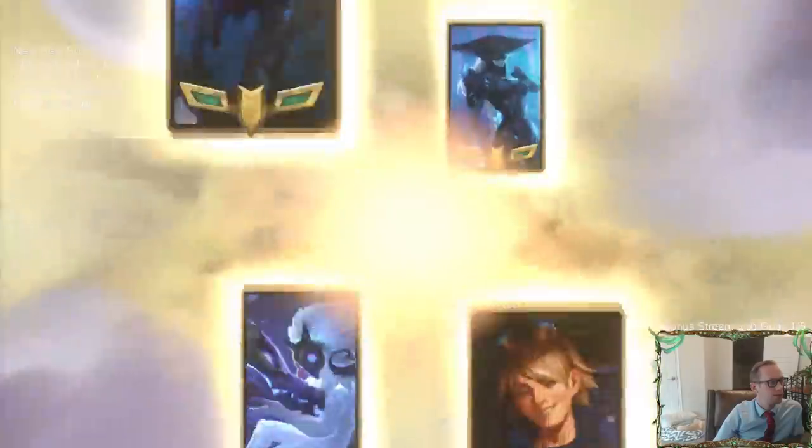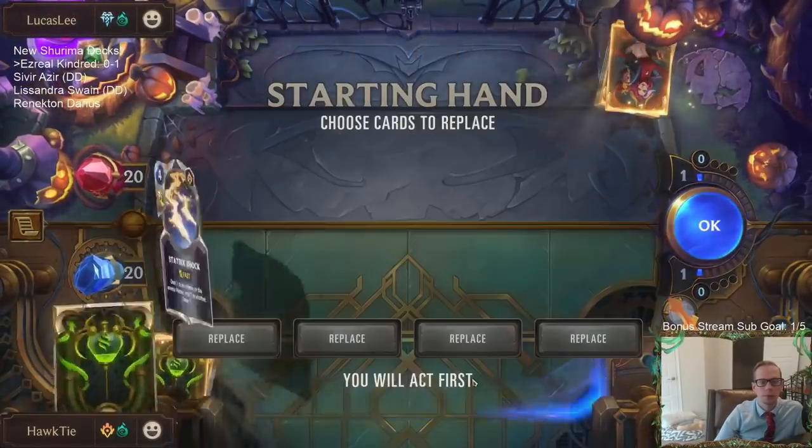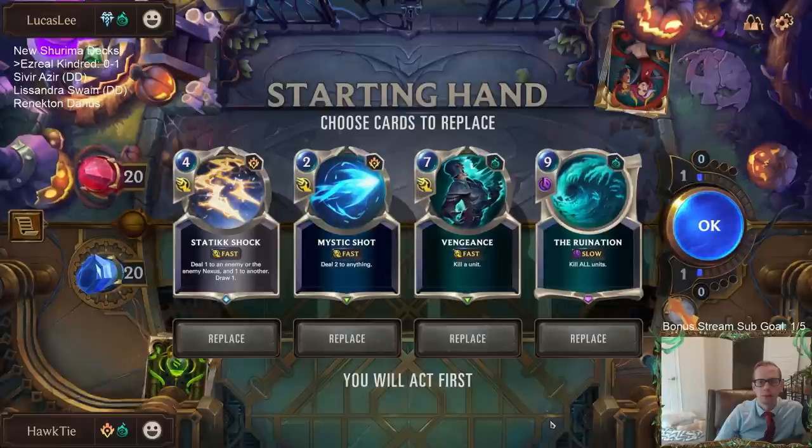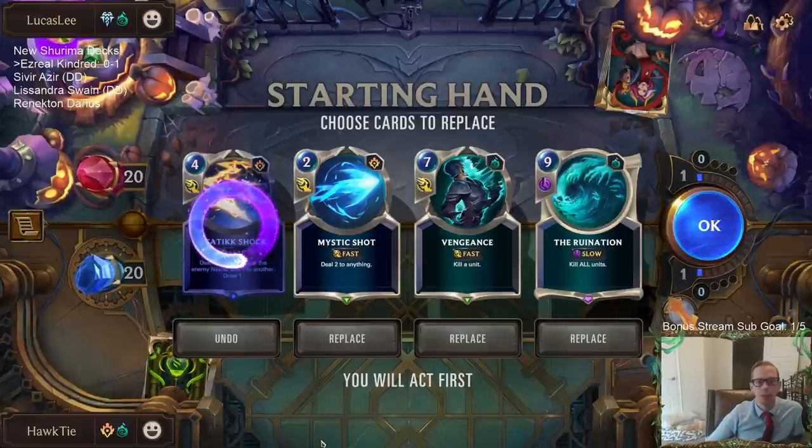Okay, Lissandra Trundle. Definitely do not need Static Shock in this matchup. I wish I would have discarded Static Shot — but I didn't know they were going to have two of those two-mana two-threes to buff up their stuff. Keeping the Static Shock definitely backfired.